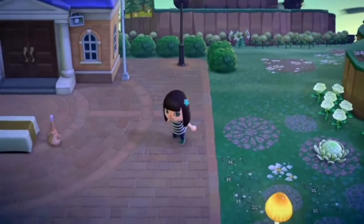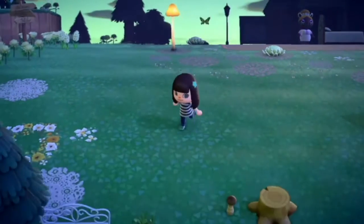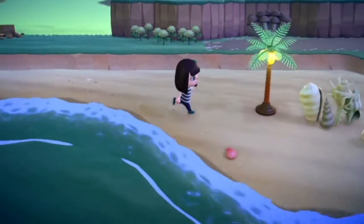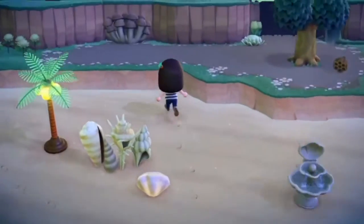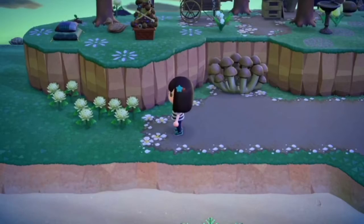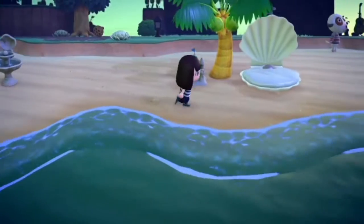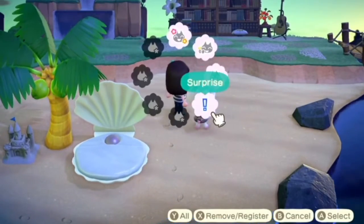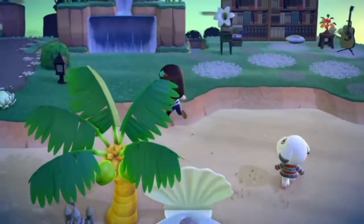I'm not going to really show the inside of my house - I'm not very good with interior decorating on this island, so I just kind of threw a bunch of things together and hoped it looked good. But if you want to search my dream address, go ahead. Around my resident services I laid a lot of patterns because it felt too open and I needed something to capture the effect of how important resident services is to the island. I'm not the biggest fan of highly decorated beaches - I like to do something that makes sense on a beach.